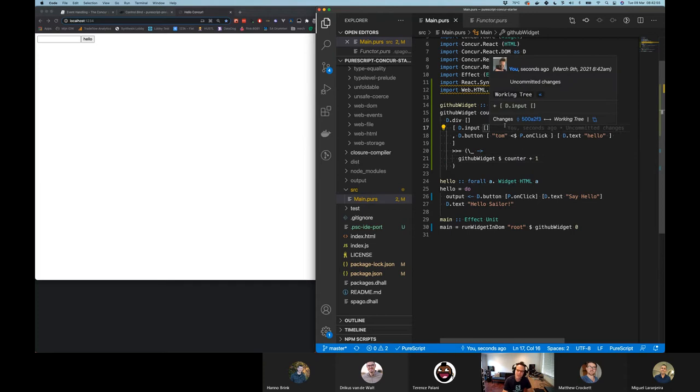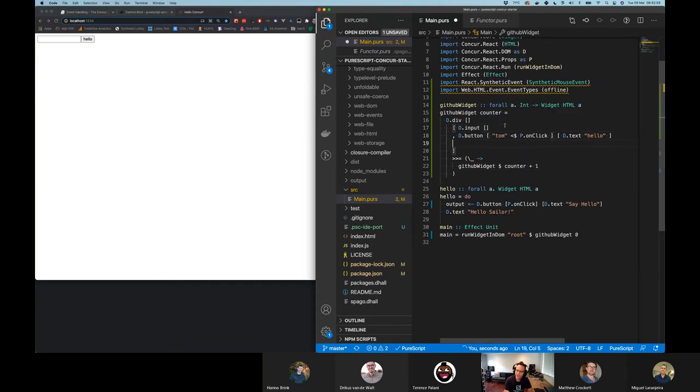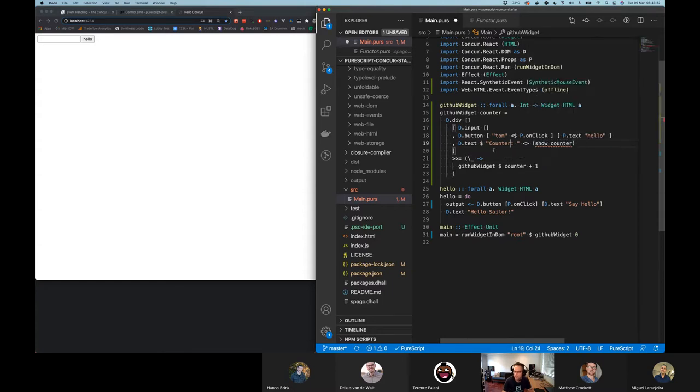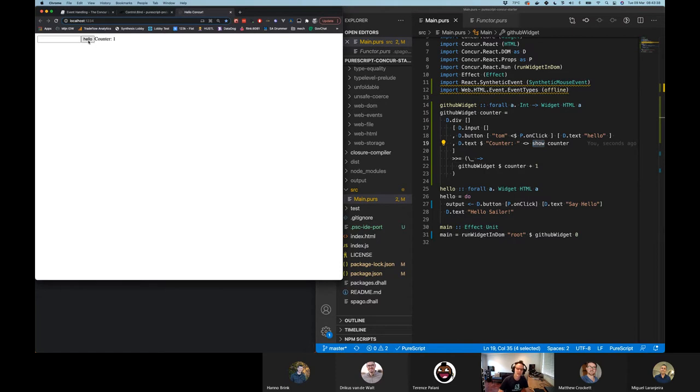So we've got to now add the fact that this component takes a counter up there. When we run it down there, we obviously need to give it the starting value of that counter. And when we run it again, we give it counter plus one. Does that make sense? We initialize it with zero. So when we call it there, it's going to give us a widget — but that counter is baked into it. And every time it re-composes against itself, it's going to increment that counter by one.